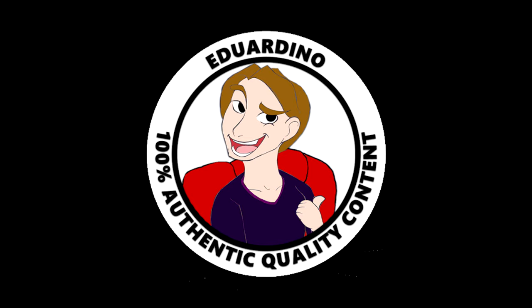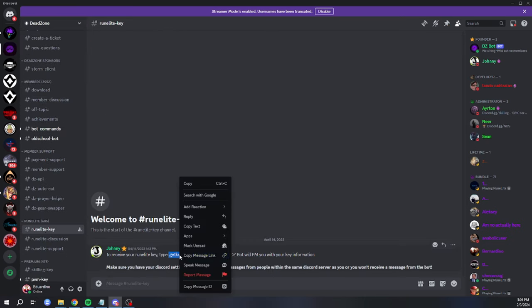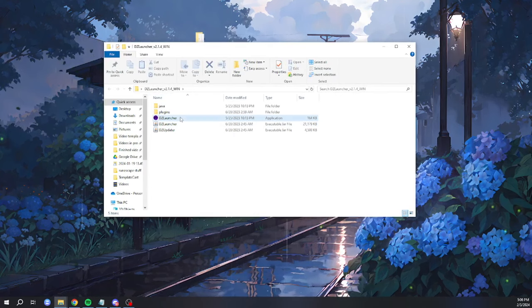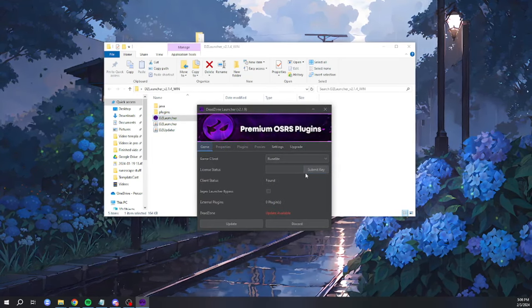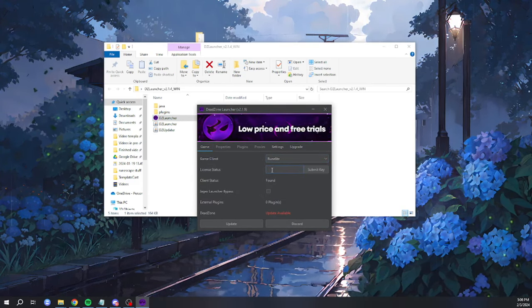If you decide to use Deadzone with RuneLite, which I personally prefer, you have to get your RuneLite key — it's included in any bundle you purchase, or you can purchase it separately. To get your key, go to Discord and navigate to the channel named RuneLite key, follow the instructions, and the bot will direct message you your key. Open up your folder extracted to your desktop, click on the DZ launcher application file, click update when the Deadzone launcher pops up, and it will update.